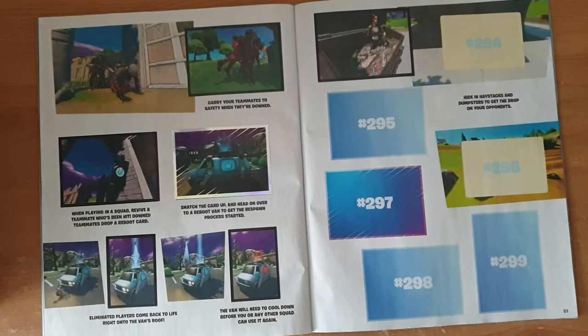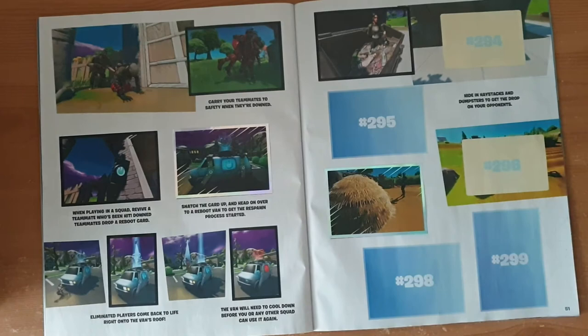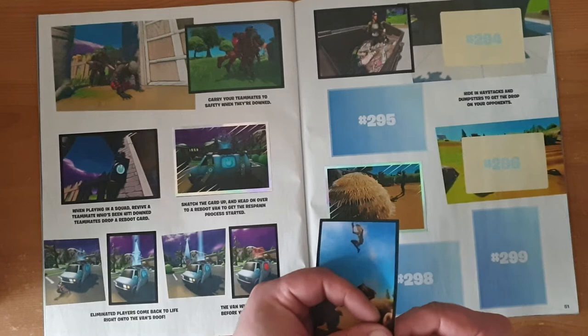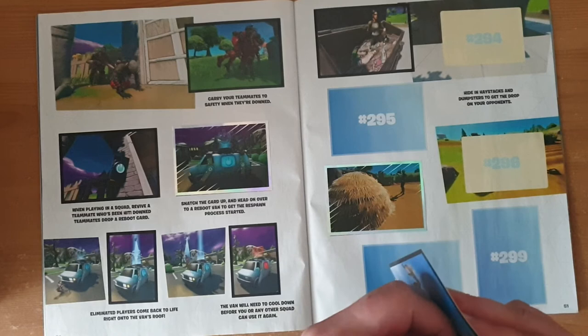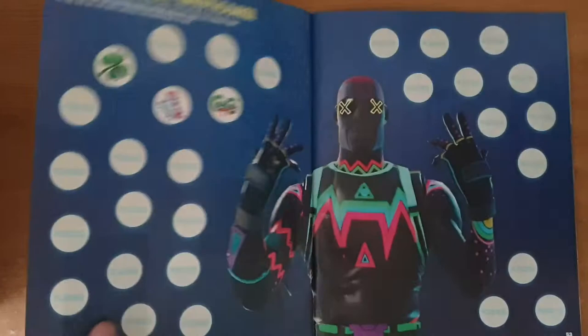Perfect fit — just a tad lighter than the background, but that's life. 290 — no, we don't need that. 291 — of course we do. Let's put this Reboot Van in. There we go. And another 291 — we just put that in, so definitely no. 292 — no, we don't need those. 297 — nice haystack, that's the shiny one as well. 299 — more haystacks. So that's 299 — perfect.